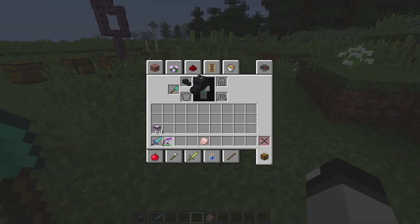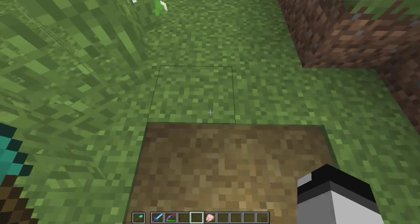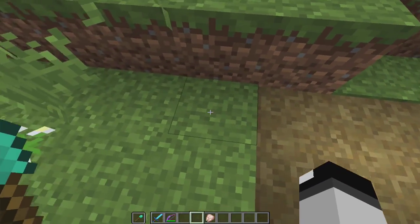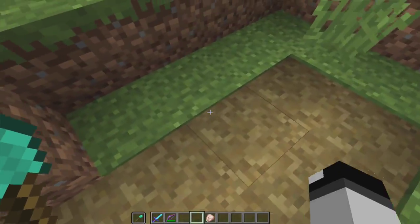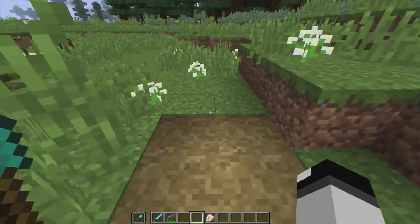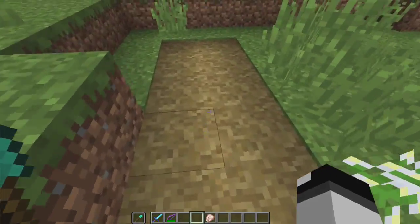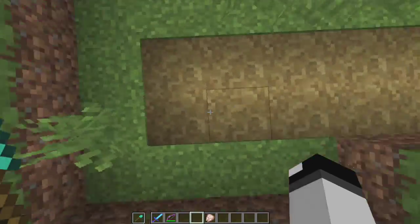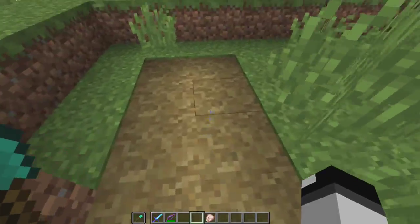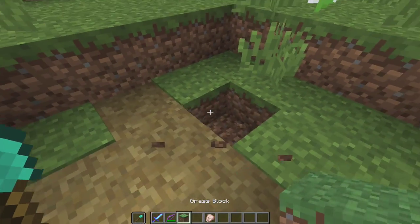They added another inventory slot, which is always good. And shovels now can make this like tilled ground path thing, which is a little bit lower than the actual block. So that's something to notice if you make a path of this. And if you jump on it and run on it, it won't actually turn back to grass.